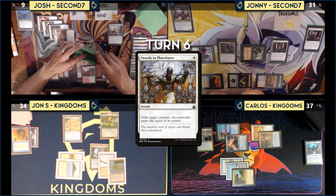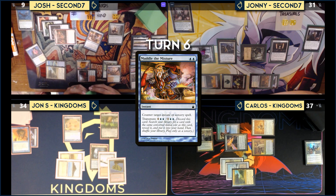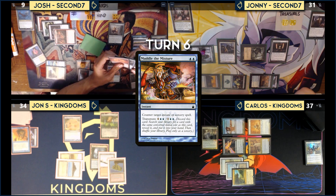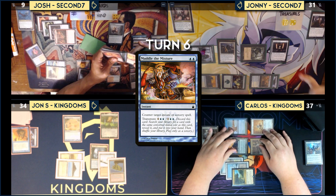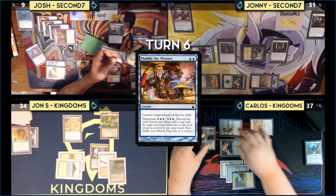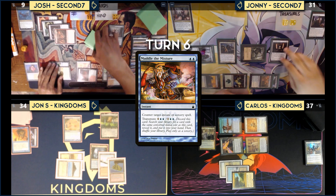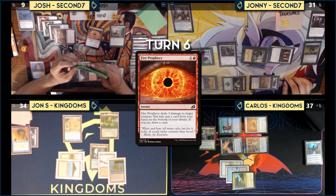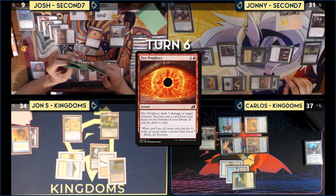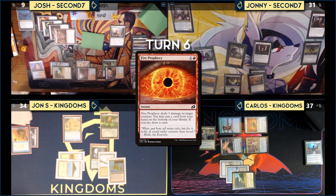Josh triggers Sylvan Library and keeps no additional cards. He transmutes Muddle the Mixture, searching for a two-drop and puts it in hand. Carlos notes the treasures will have to pay for themselves or be sacrificed due to Kataki. Josh cracks two treasures on end step, taps Stoneforge Mystic to put Umbral Mantle onto the battlefield, then casts Fire Prophecy targeting Ranger Captain of Eos. Carlos sacrifices his treasures, pays to keep Umbral Mantle, and activates Stoneforge to put Lightning Greaves onto the battlefield.